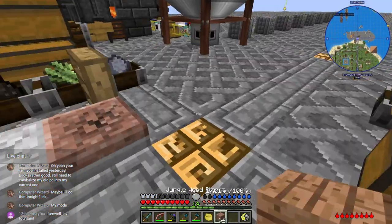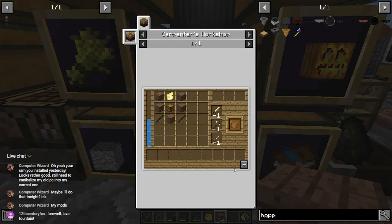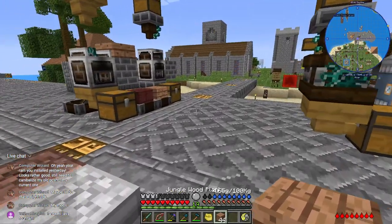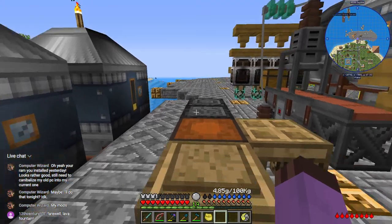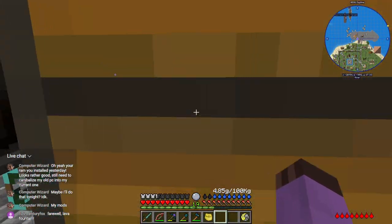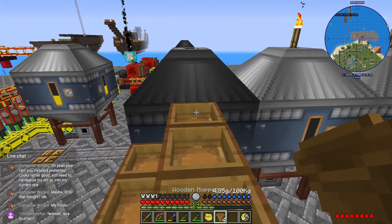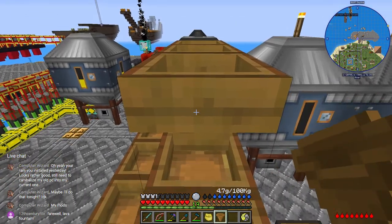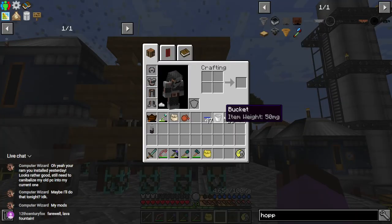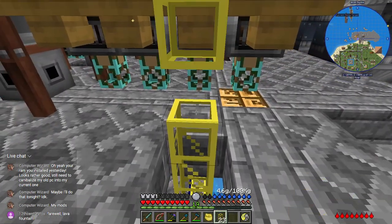A bunch of wood into the old carpenter — there we go! Can't believe I made that jump. If we just place two, three, four — that means that is the destination. I almost predicted where to send it correctly.